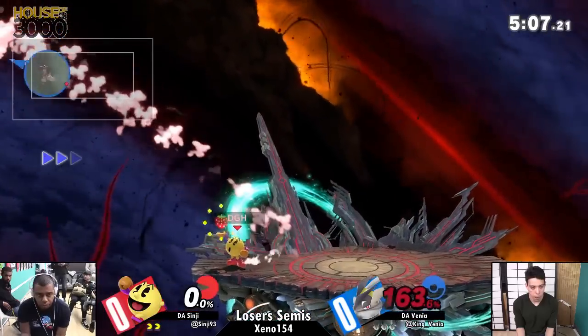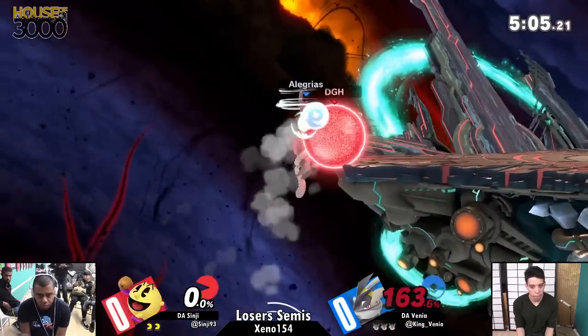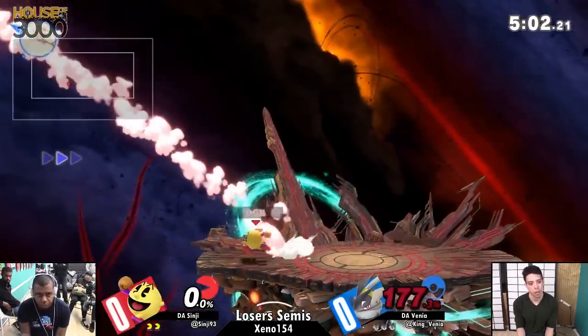He's going to grab him for that. Back off the stage, son. Pac-Man ain't taking this. Up air actually gets the cross-up there, but grabs a limb.